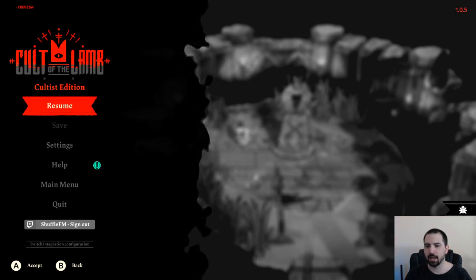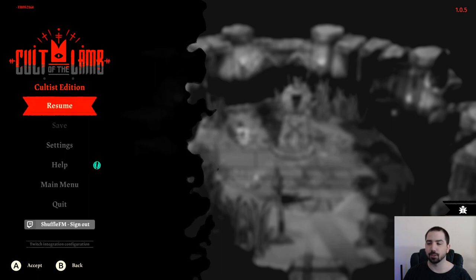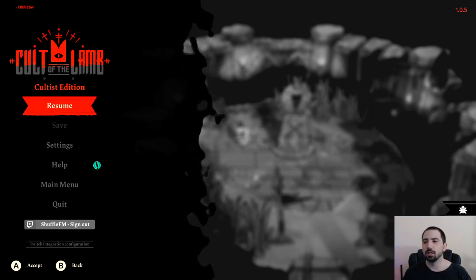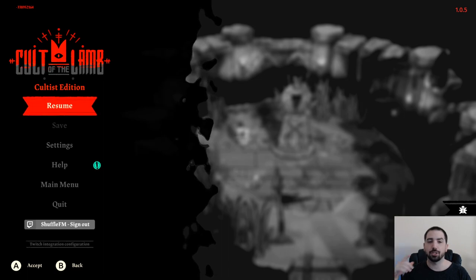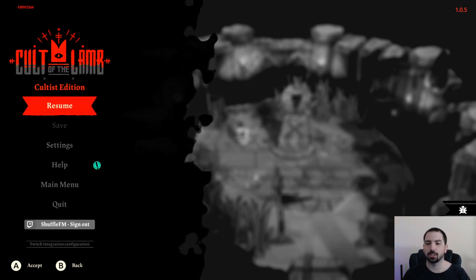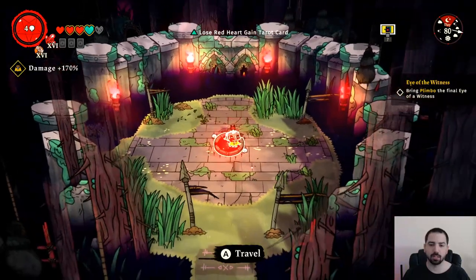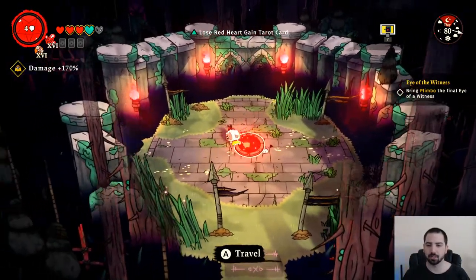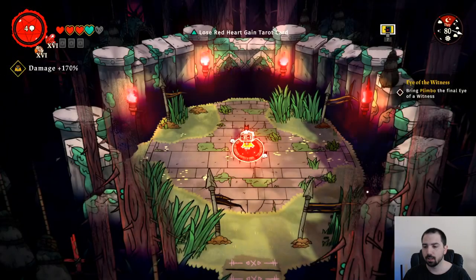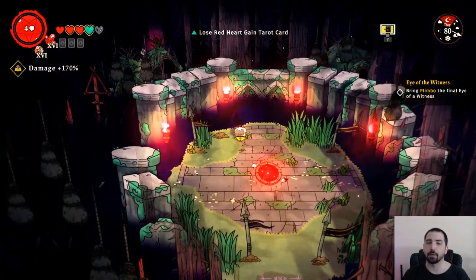The levels have a pseudo-endless mode: once you kill the bishop — the story boss of the area — every time you run it and reach the end, instead of the area boss you fight a mini-boss, then loop and do it again. If you want to exit quickly, you can break the statue of the area boss to fight them again and leave the region. You can also use the omnipresent function with the left trigger, which lets you teleport out but you lose 25% of your stuff.